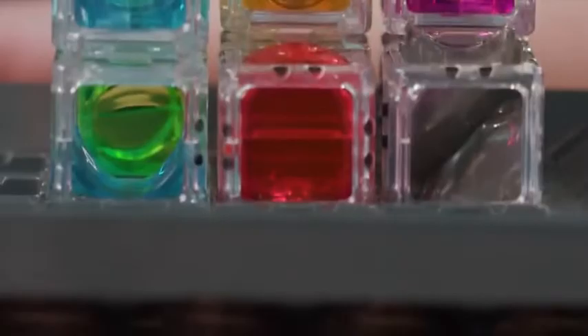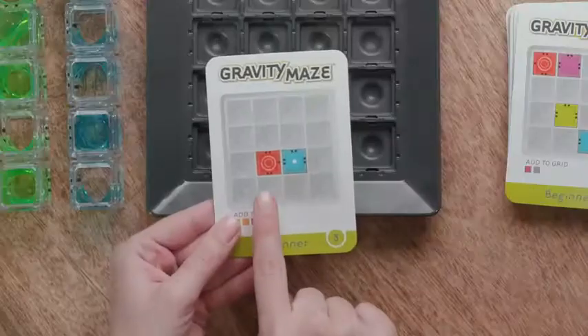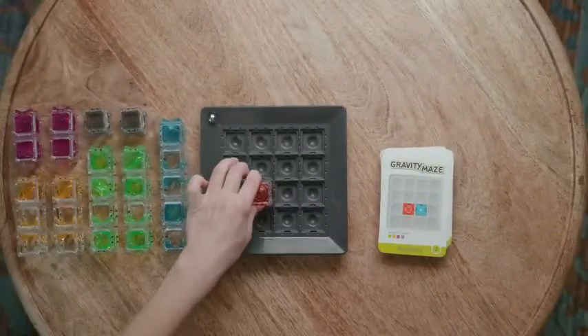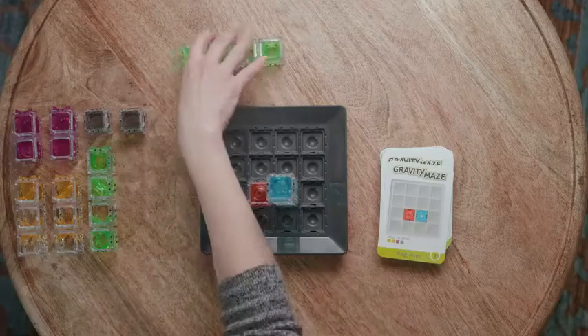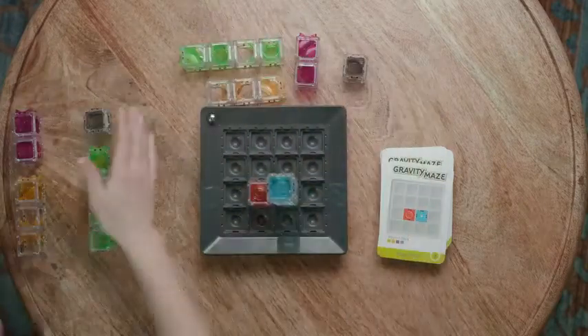Here's a quick rundown of how to play. To begin, choose a challenge card which shows you where to place your starting towers. The black dots on the tower pieces should match the black dots on the card, showing you exactly how the piece should be placed on the grid for this challenge. Once you're set up, you can collect the towers you'll use to build your maze, which are indicated under Add to Grid. You can set aside any leftovers — you won't need all the towers for every challenge.